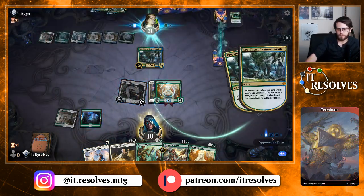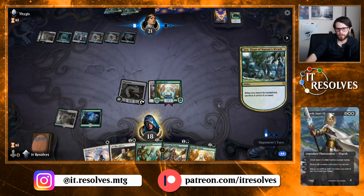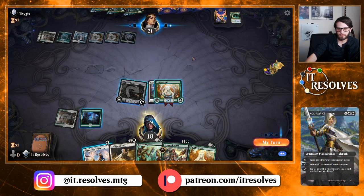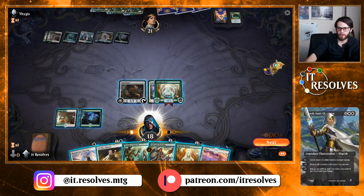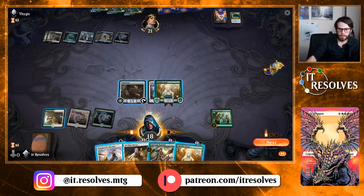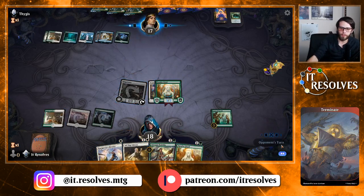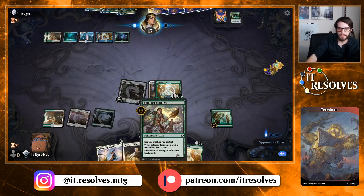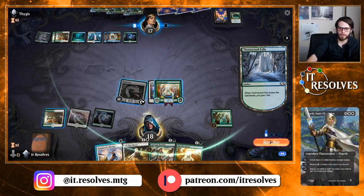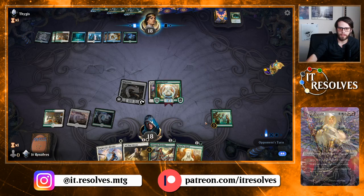Definitely getting a lot of land out. Let's Season of Growth, and then let's go ahead and just swing in. Next turn, we have the potential to really go off. There was obviously an argument for throwing some stuff on the Paradise Druid here. I'm leaving up Karametra's Blessing on really either of these, if need be. It's probably not going to do much — they can't target this anyway — so maybe that's incorrect, but we'll try it out.